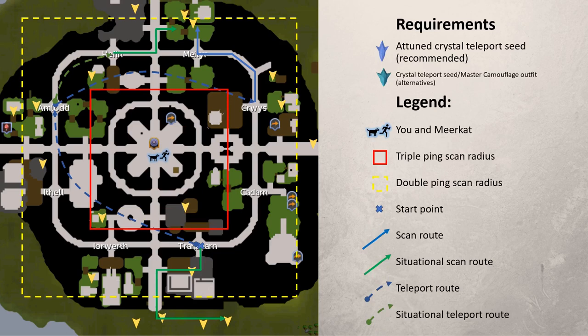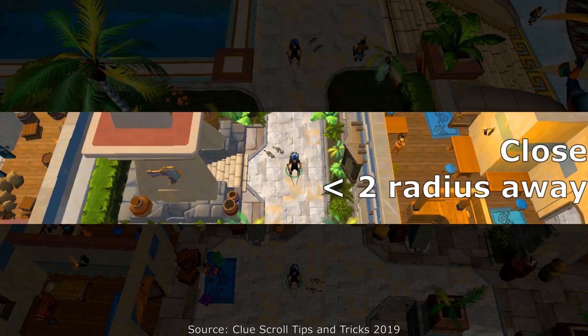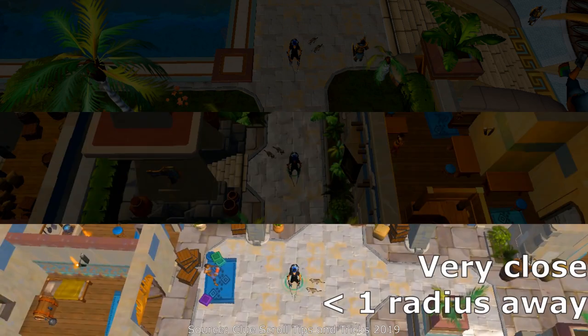The first symbol is you and your meerkats. I strongly recommend using meerkats for all scans because they increase your scan range by 5. The scan range in this video is based on what you will have when you have the meerkat summon. Next, we have your scan range, which is closely tied to the pulsing ring mechanic — I have covered these previously in other videos, which I will link in the description.